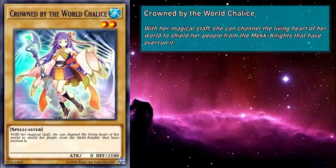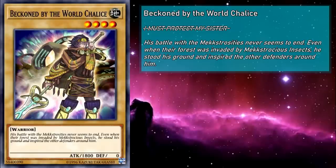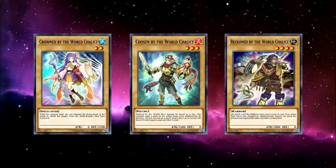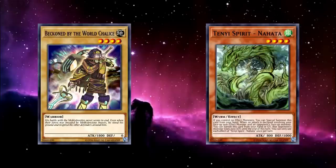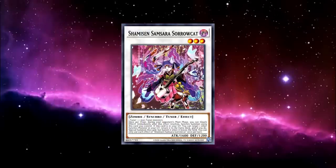Crowned by the World Chalice is a level 2 water spellcaster monster with 0 attack and 2100 defense. Chosen by the World Chalice is a level 3 fire psychic monster with 1600 attack and 0 defense. And Beckoned by the World Chalice is a level 4 earth warrior monster with 1800 attack and 0 defense. In the theme, they really are just differently-statted monsters so they can work with our other effects, but on a micro level, they have their own little quirks. Each of them can be used for various kinds of Xyz summoning, not to mention as different levels to help with synchro summoning.